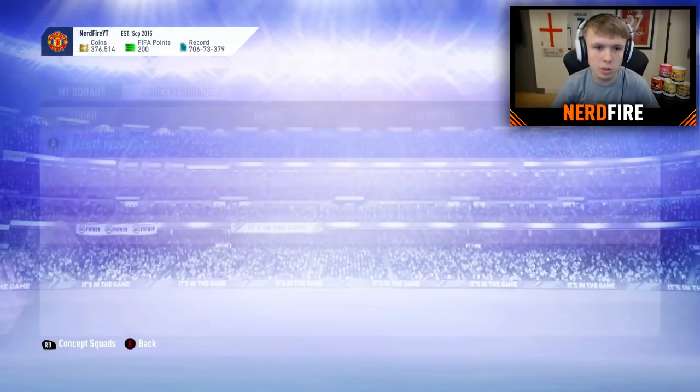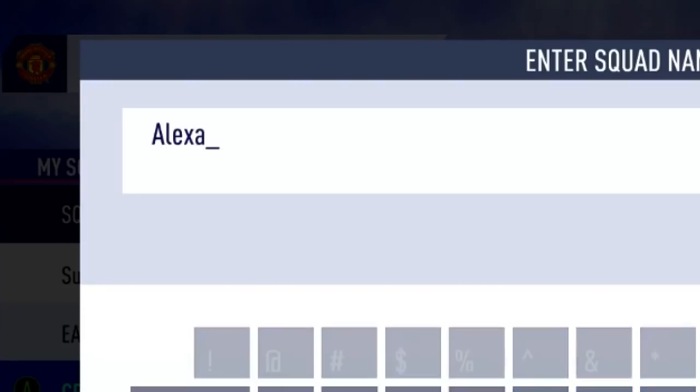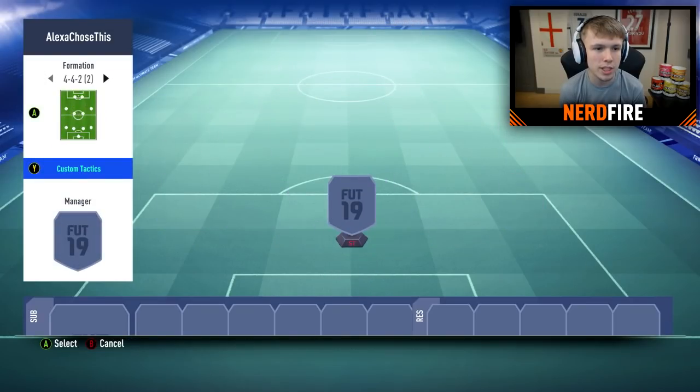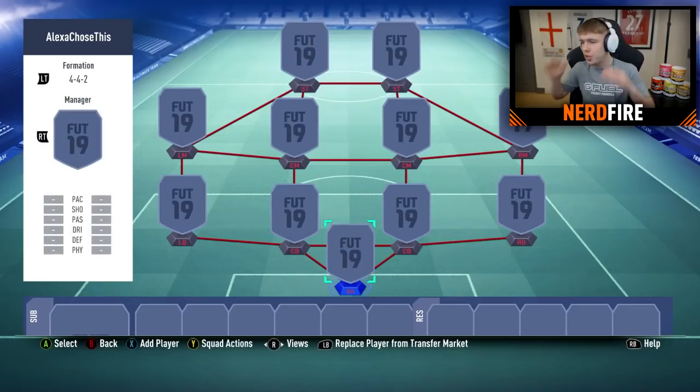Alright boys, we're going to go to My Squads, create a new squad called 'Alexa Chose This.' So the first thing it's got to choose is the formation. There are 30 formations in the game, so I'm going to ask Alexa to choose a number between 1 and 30 — 1 being 4-4-2 and 30 being 4-4-1-1 bracket 2. That number will be our formation. Alexa, behave this time, okay? Here we go.